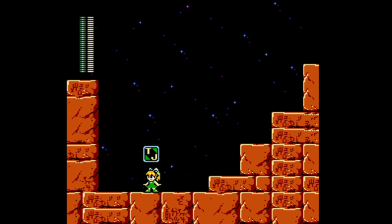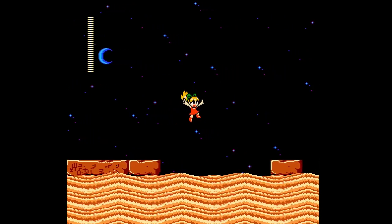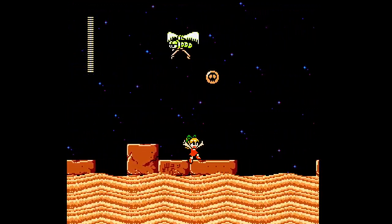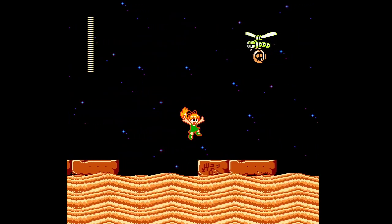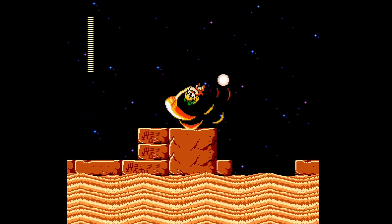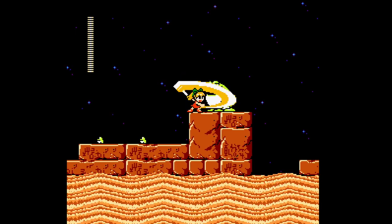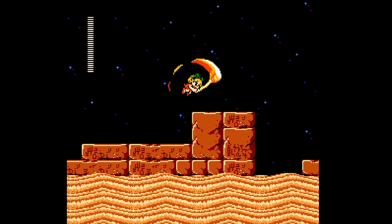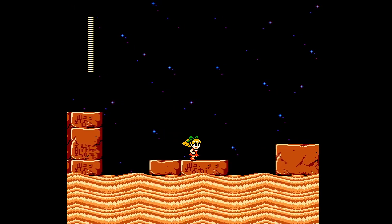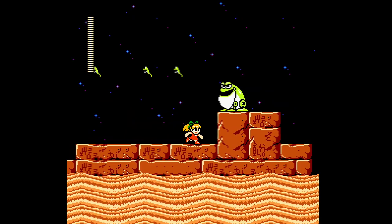Hidden goodies — do we have more? Nope, that's it. Alright, just cut out the backtracking and on we go. Interesting — so we have these guys here instead of the serpent flies from Mega Man 4 that drop some kind of energy ball. But these guys are a nice substitute, I guess.